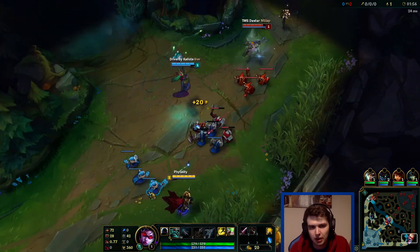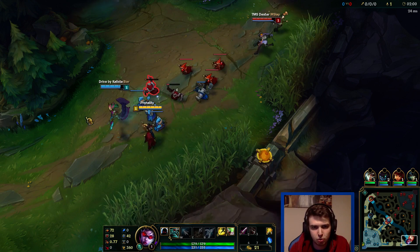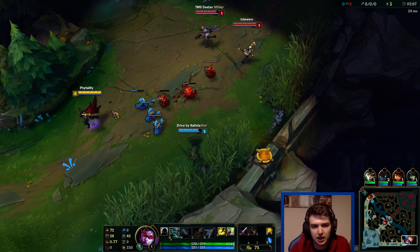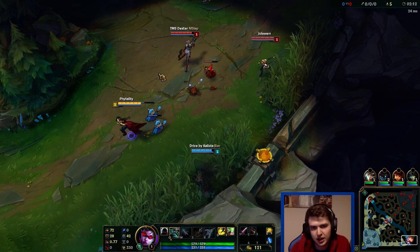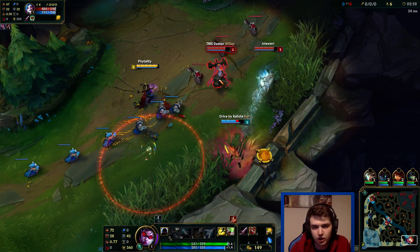We'll also get summoner spell cooldown, so I will get my Heal and Flash up quicker than Jinx would, for example, unless she's running the same thing - which she's not. So I'm going to get my Heal up faster, which I think is quite important on Vayne. This is a little bit of an adaptation I like right now. I think it's quite good.